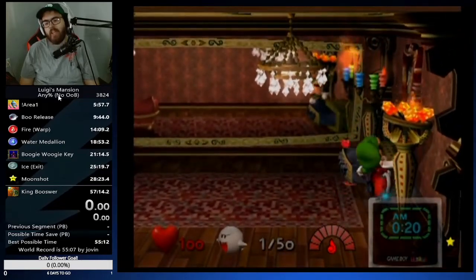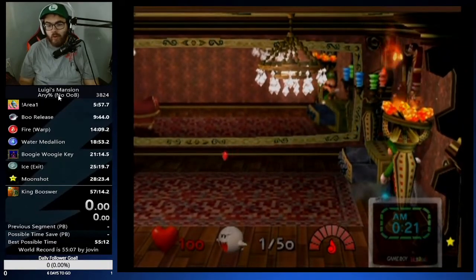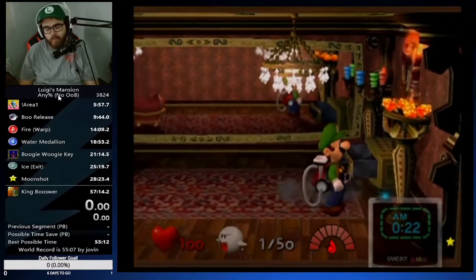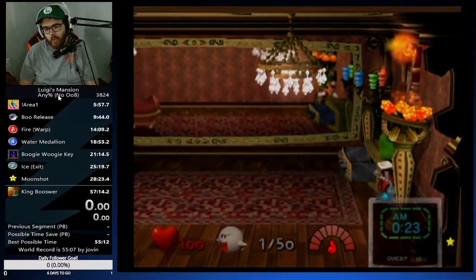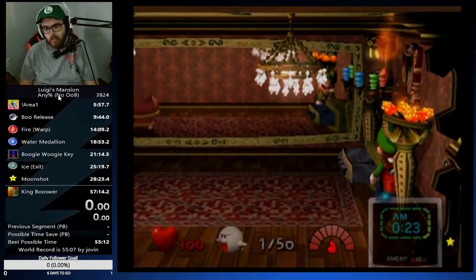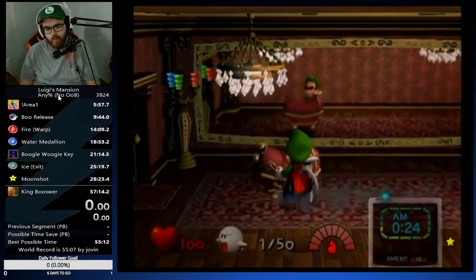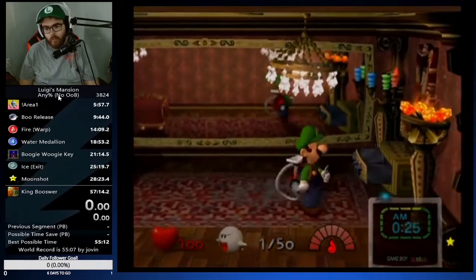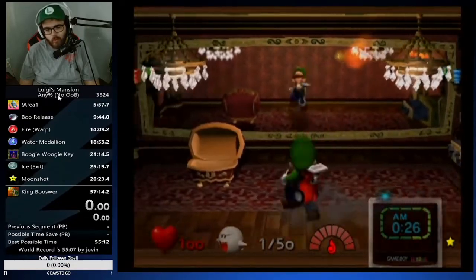If it's going super fast yellow when you're standing right here, turn around and check the candlestick every single time. If there's a boo ball in the cabinet and you turn around and it's going super fast yellow, that means he's in the candlestick every single time.